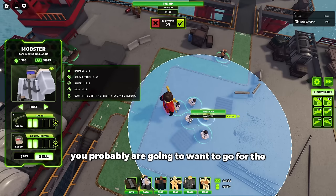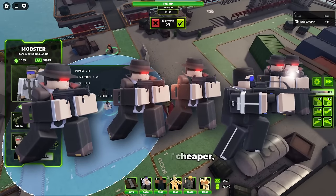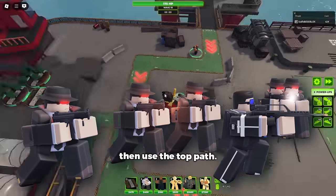In terms of damage, you probably are going to want to go for the top path. It does more damage and is a lot cheaper, so if you are using the Mobster for a source of damage and being a spawner, then use the top path.